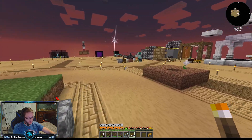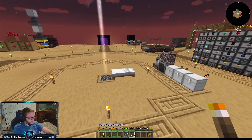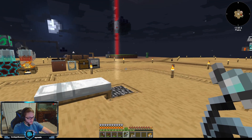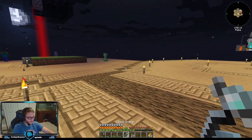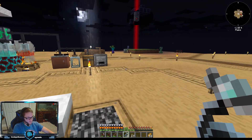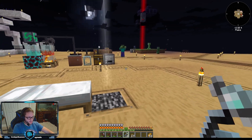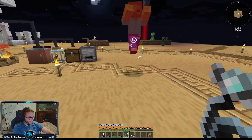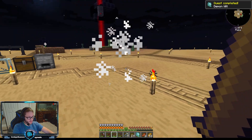We'll walk away until we can see something spawning in the distance. There's a creeper — I don't really like the creeper. Let's get this zombie over here. We got more creepers spawning, so what we do is just throw the soul snare and then kill it. And there's our demon wheel.